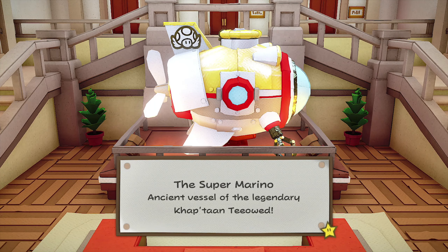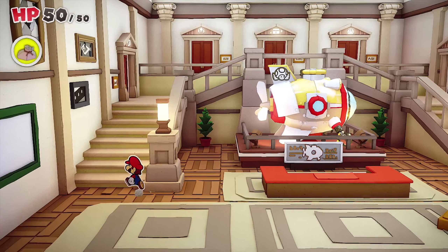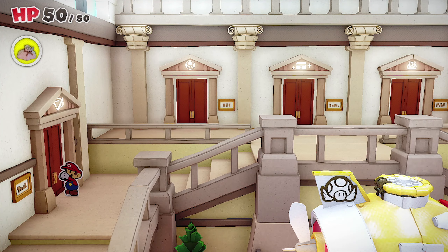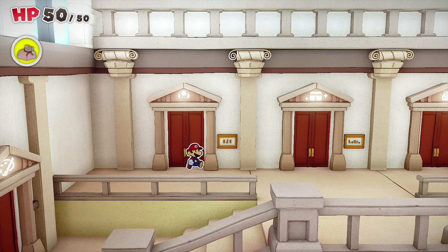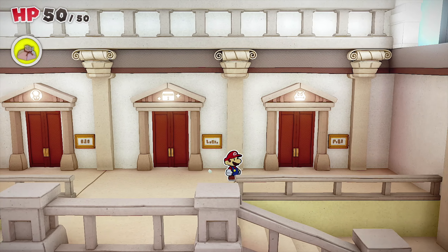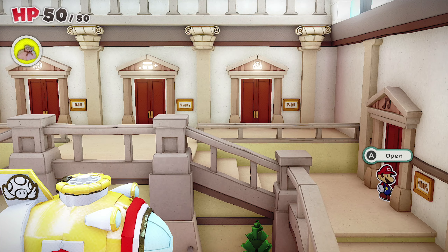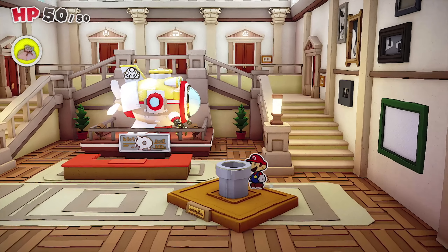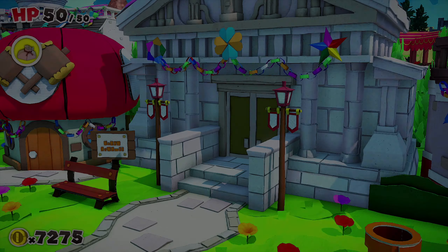What is this? It looks like a submarine — the Super Marino, ancient vessel of the legendary Captain T. That would be cool, like Professor E. Gadd's invention! These doors are locked — that one's locked, that one's locked, that one's locked, and that one's locked. I don't think we can do anything in this building, so let's move on to the next house.